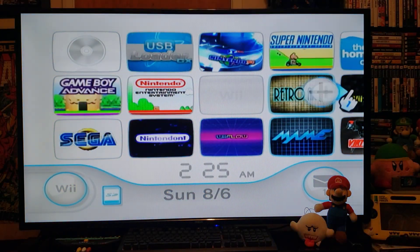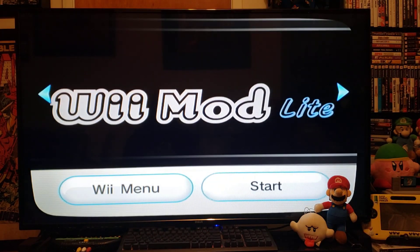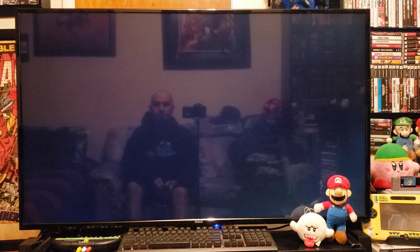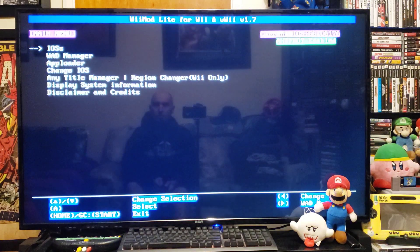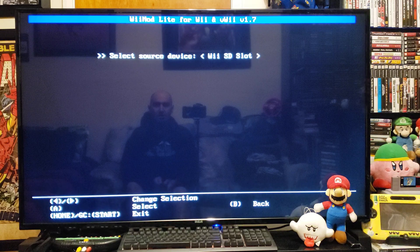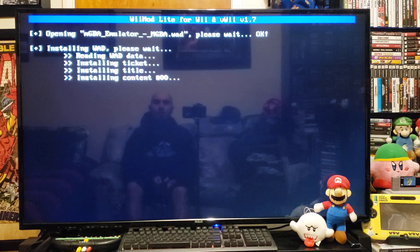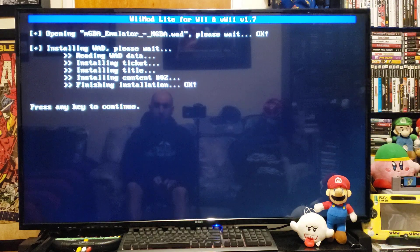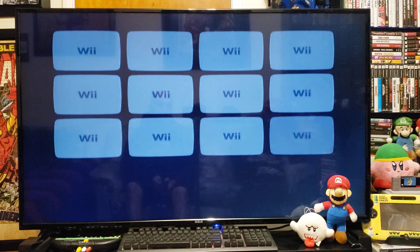First, we're going to install the channel. Open up WiiMod Lite, go down to the WAD manager, press A, press A on the WAD slot, and there it is — the MGBA emulator. Press A to install and then A again. Press A to continue, then press Home, and you should have the MGBA channel now.